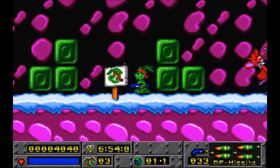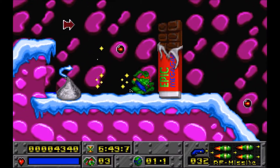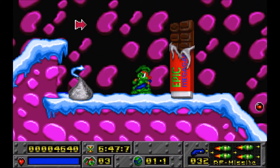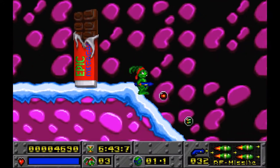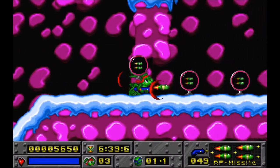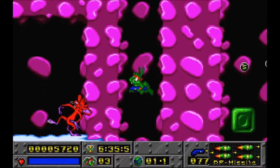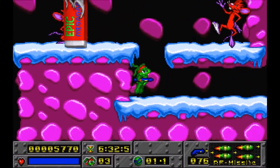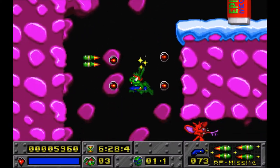You get a checkpoint by shooting these weird signs with a check on them. I guess it makes sense but it's kind of odd. Wait, does that say 'Epic Mega Games'? Is that the company that makes this? Did they advertise themselves on candy bars in their own game? Not something I've seen done before — at least not where you can't see the whole name of the company.